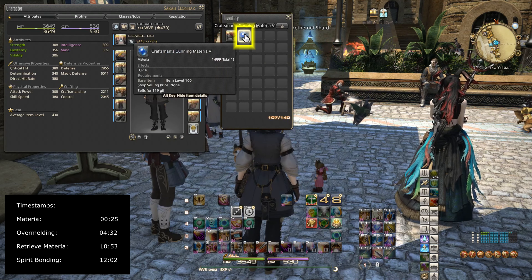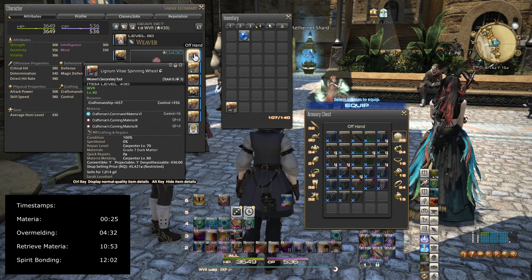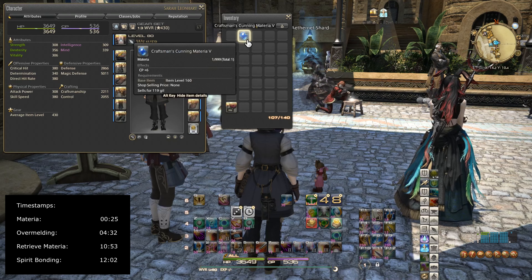For main hand and off hand, I always like to meld one. When I spirit bond an item to 100%, I like to remove the materia first and then spirit bond it. As you can see, I have spirit bond 100%. I'm going to convert this — what that does is it destroys the item and turns it into a materia. Because this is a crafting type of item, the materia it creates will be of the crafting family.